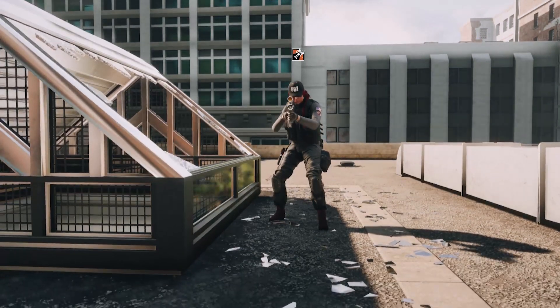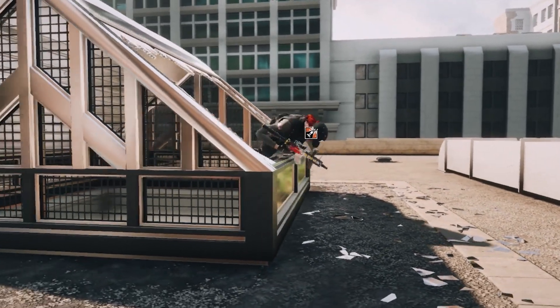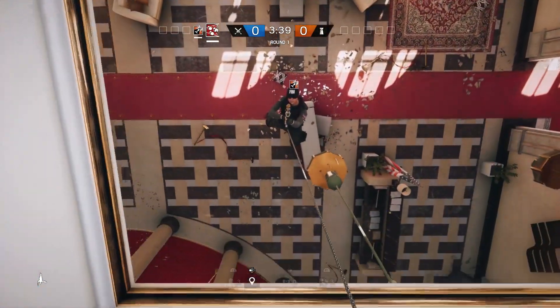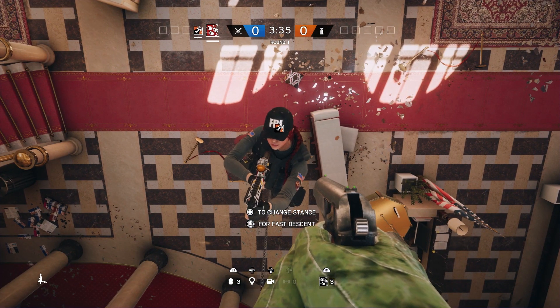First things first, you need two people — yourself and your friend. So that's Brendan right here, who's the camera guy. You have to repel into the skylight, and Brendan comes down with you. You have to go down a good couple of feet, and then have your partner get to the corner of the wall, so that way he's like Spider-Man kissing you.